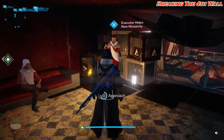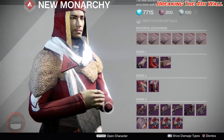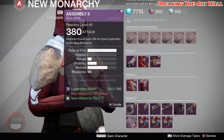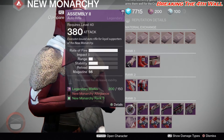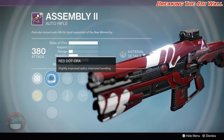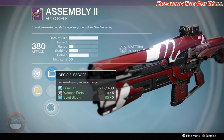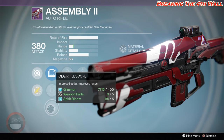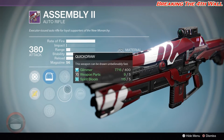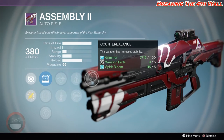Now at New Monarchy — the weapons did not change at all, weapons remain the same. However, the things that have changed are the perks on them. First we are looking at the Assembly 2. It has Red Dot ORA, Sure Shot IS, OEG Rifle Scope, as well as Flared Magwell, Perfect Balance, Spray and Play, and Counter Balance.